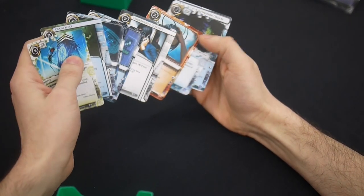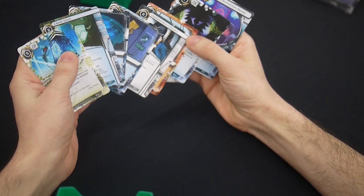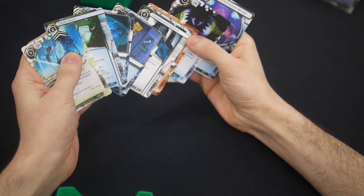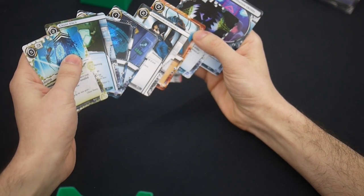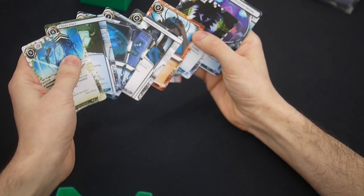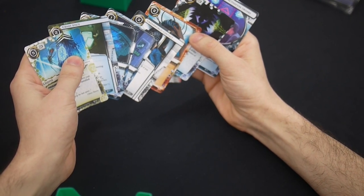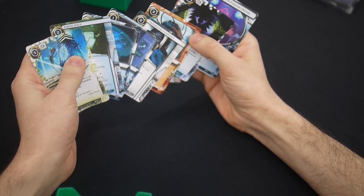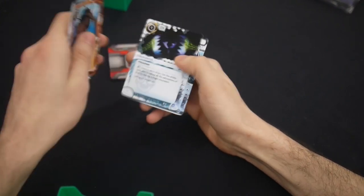Forged isn't a bad choice here, Chrysantis isn't bad if they rez big ice, and Crash Space is also kind of good because it goes with my other Crash Space. How paranoid am I about Tags and Scorches? I saw one Scorch and took it. But yeah, I take another Crash Space.